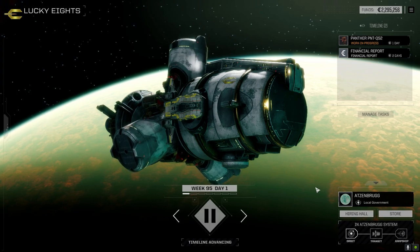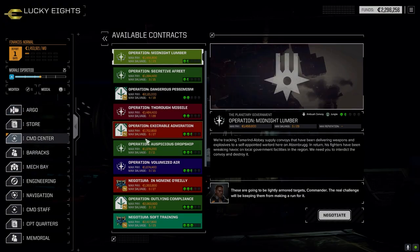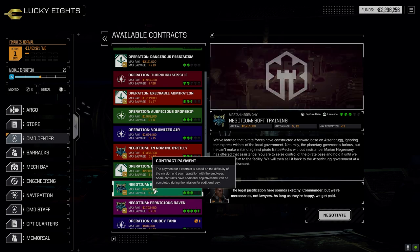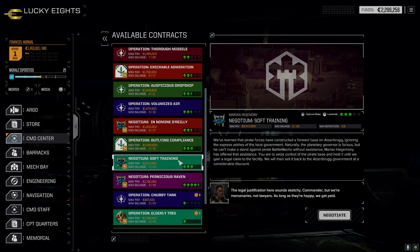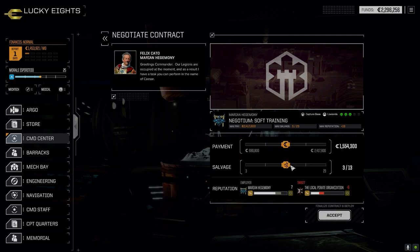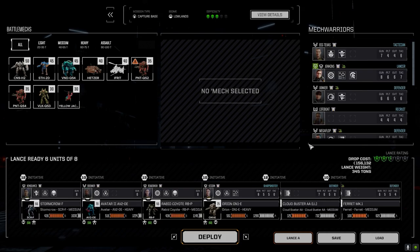All right, let's go to the command center. Today we're going to take that mission for the Marian Hegemony against the pirates - a three skull mission. It's a capture base, so in theory it could be one lance to start and then a secondary lance. I'm hoping that's what it is. Three skulls - I'm hoping for some good competition here.